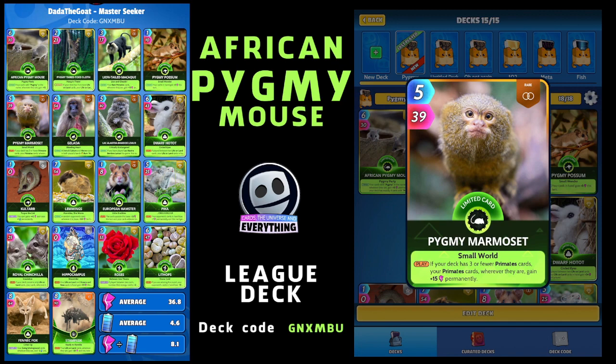The last Pygmy card in this deck is the Pygmy Marmoset - what a cool cheeky fella. Rare limited, five for 39. On the play, if your deck has three or fewer primate cards, your primate cards wherever they are gain plus 15 permanently. We have exactly three, so our primate cards and our Pygmy cards work really nicely together, all getting some permanent buffs.